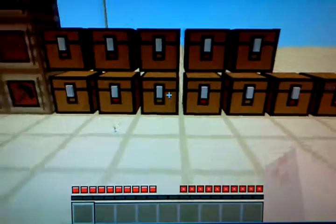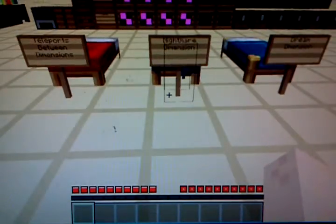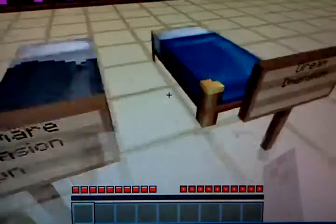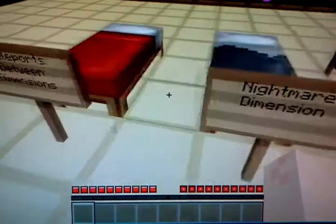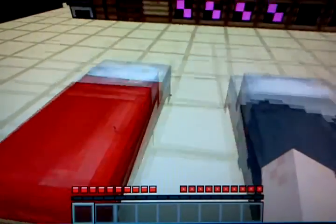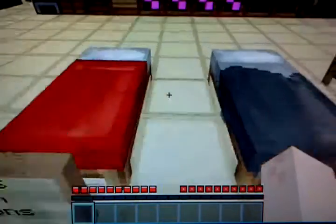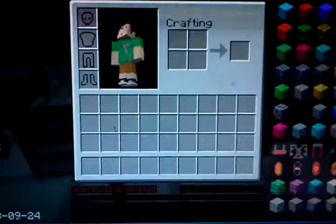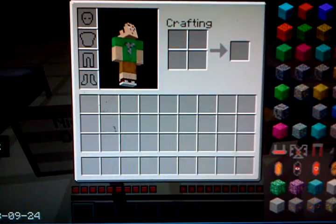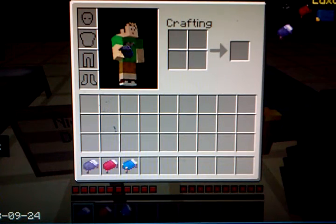I couldn't find all the crafting recipes for this mod. This is a luxurious bed - this brings you to the dream dimension. This is the wretched bed, which brings you to nightmare. And this is the strange bed, which you can bring into either of the dimensions to cross into the other one. So when you go into a dimension, you're going to want to have another one of each bed. Wretched bed, strange bed, luxurious bed.